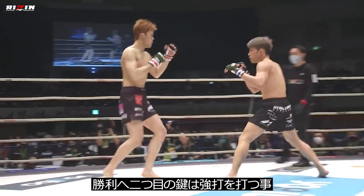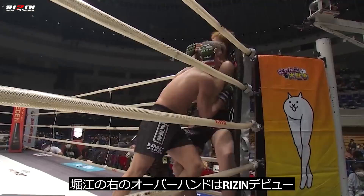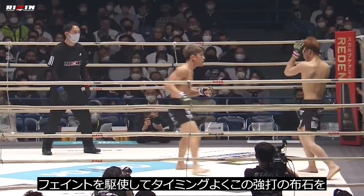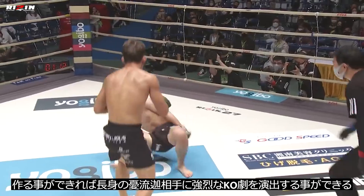The second key to victory will be to throw looping shots. Hourier's over right hand is a dangerous weapon that found its home many times in his Rizin debut against Tetsuya Seiki at Rizin 27 earlier this year. If he can use his feints and timing to set up this big shot, it could lead to a fantastic KO finish, especially against a longer opponent like Sasaki.